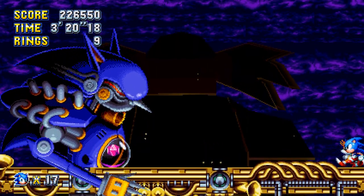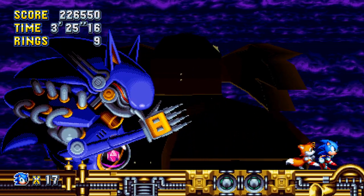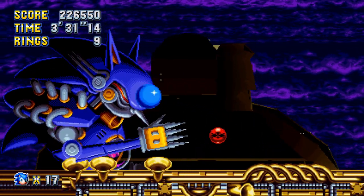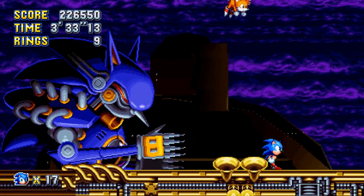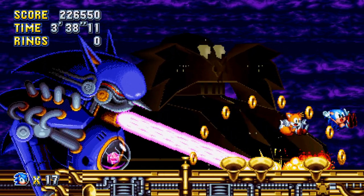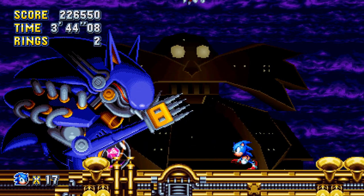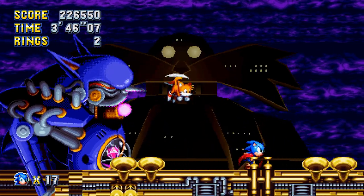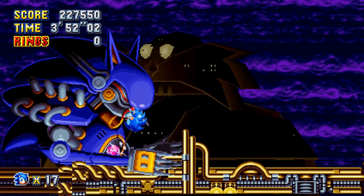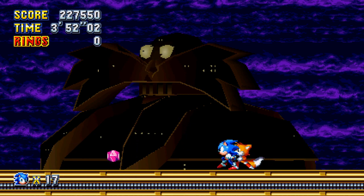The arm in the background cannot hurt you; I think the arm in the foreground can. The things that killed me here were the pit in the background and the giant laser he's going to shoot out of his mouth. Those bombs are not very hard to avoid. The thing I like about this fight is the more damage you do to Metal Sonic, the more cracks appear on the capsule holding the Phantom Ruby — I really like seeing the damage being shown. I should have taken my time and not jumped haphazardly to avoid that laser.